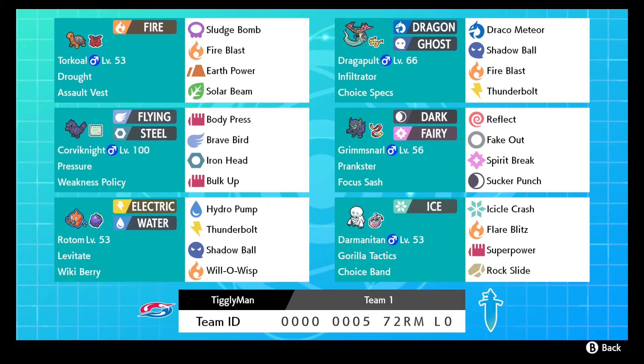Next we have my usual pride and joy: Choice Specs Dragapult. Great speed tier - he outspeeds Dracazolt and Dracovish without any tailwind, and even with Choice Scarf we still outspeed and can knock them out. Dragapult pairs really well with Grimsnarl. On this Grimsnarl we have Reflect, Fake Out, Spirit Break, and Sucker Punch. Against threats like Duraludon, Dracovish, and Dracazolt we can Fake Out and then drop a Draco on them.